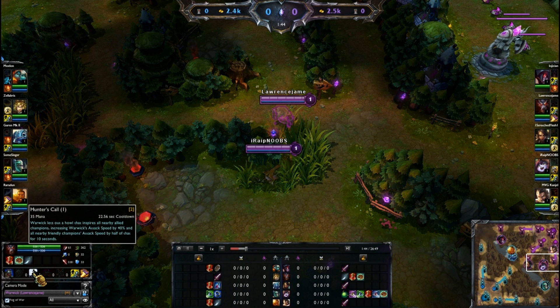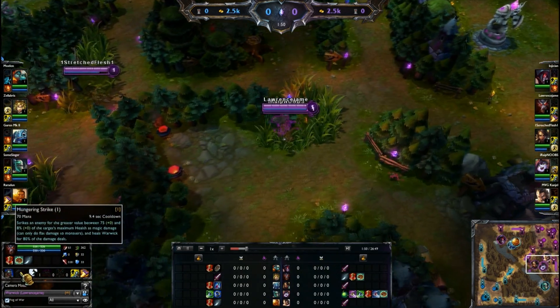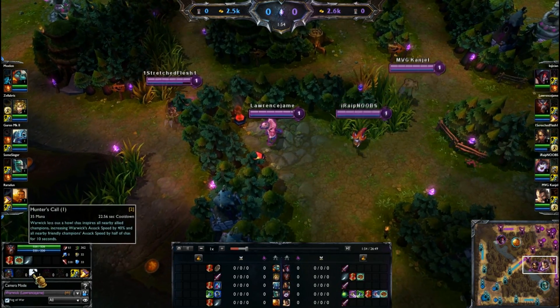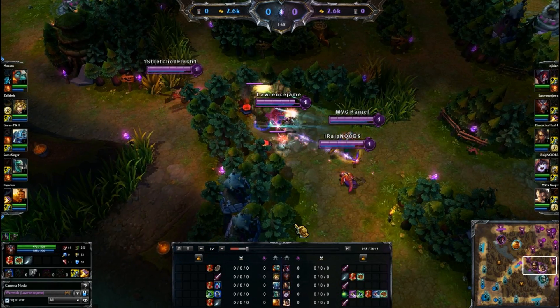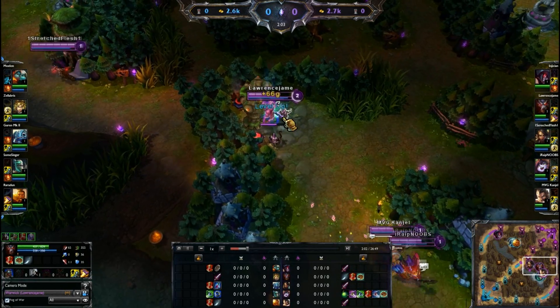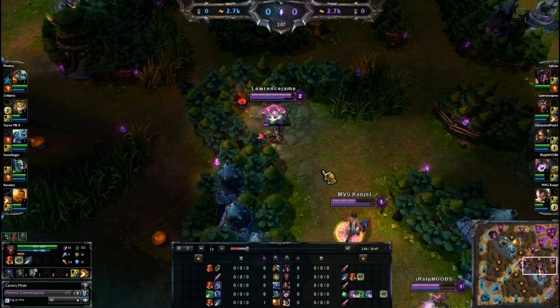Most people will always go W first to get a clear time, but then I max W second instead of maxing Q first. Most people max their Q first, but I actually max my W first. That's basically because you're going to be in the jungle unless you're using your ultimate. With the attack speed reds and your W, you're able to hit level 2 really fast.